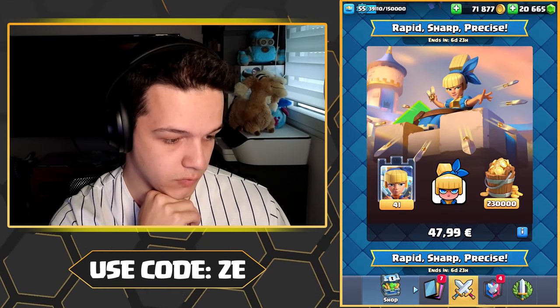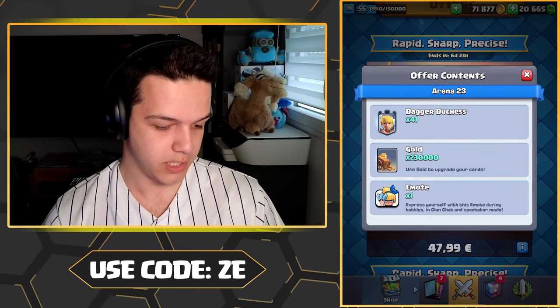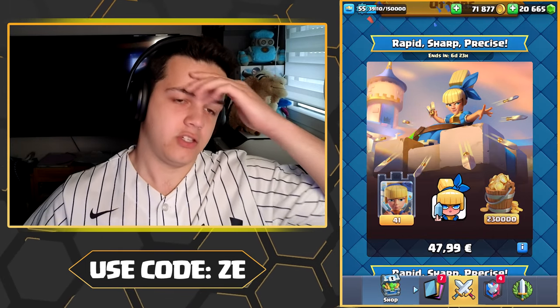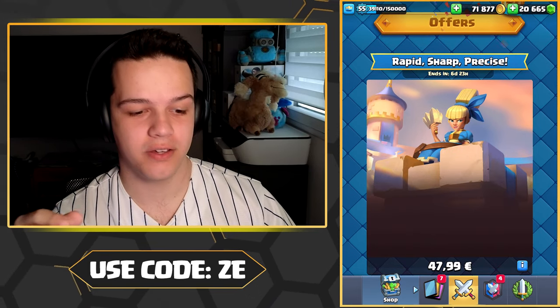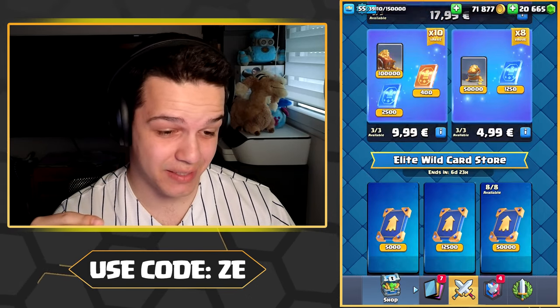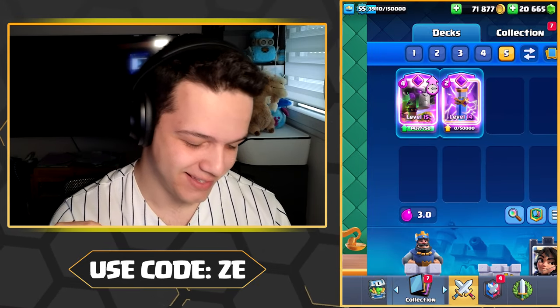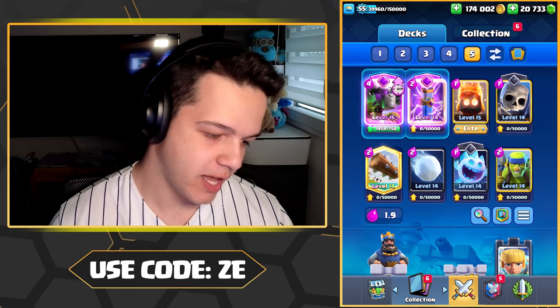The evolution doesn't care — holy guacamole. If you want to max out the Dagger Duchess, it's gonna cost you 48 euros. If you're gonna be buying any of these ridiculously expensive offers, make sure to use code Z in the item shop. All right, we have Dagger Duchess and the evolution Battle Ram in the same deck — let's give it a shot.